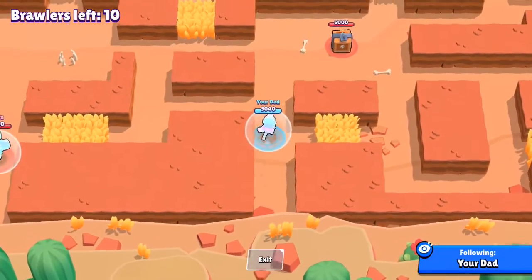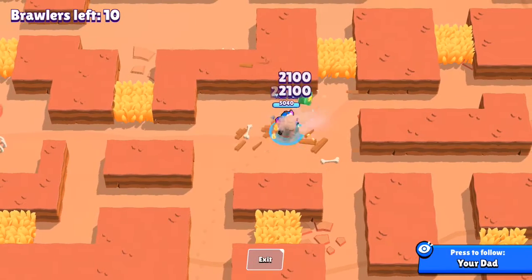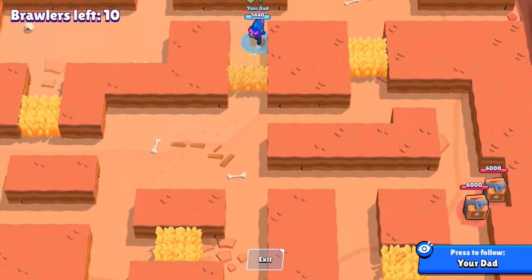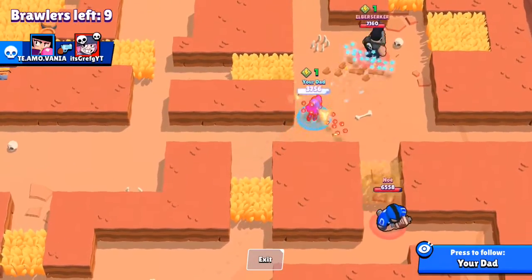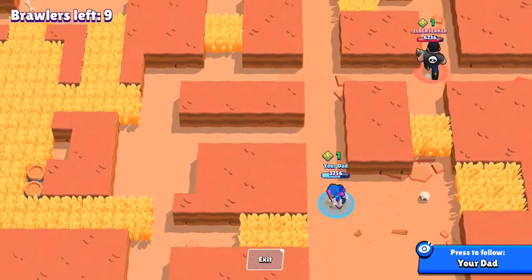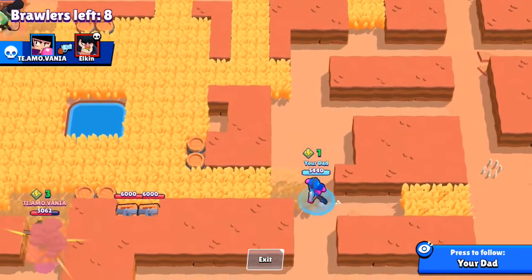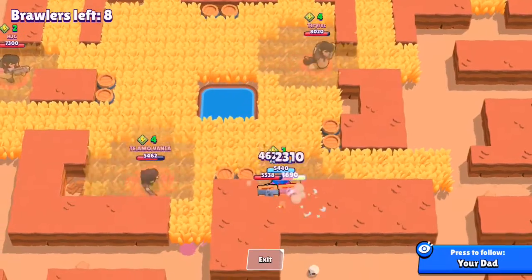So I'm Shelly and I do have the shell shock special up, so I get my first gem here. There are two boxes over there but I totally didn't see those — there are two bulls battling it out. I'm building up for my special the whole time and I go over here to push for the center and get these boxes.